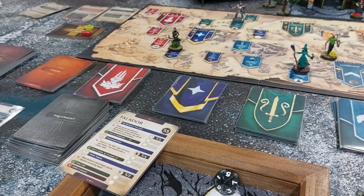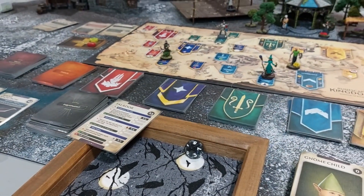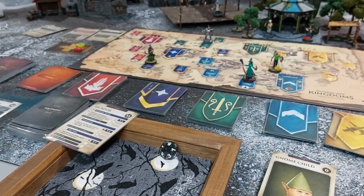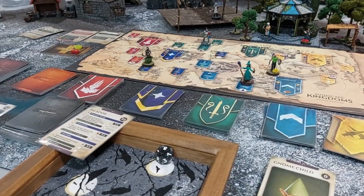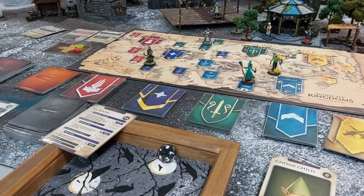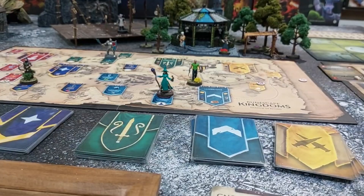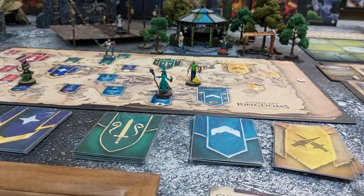Raven asks whether wood or stone building material is more useful. Since Mike already has two of each as the crafter, it's either-or. Raven takes wood. She now has a house in Remington, maybe. She also gets a cabbage from foraging, which will help Khaleesi's ingredients.